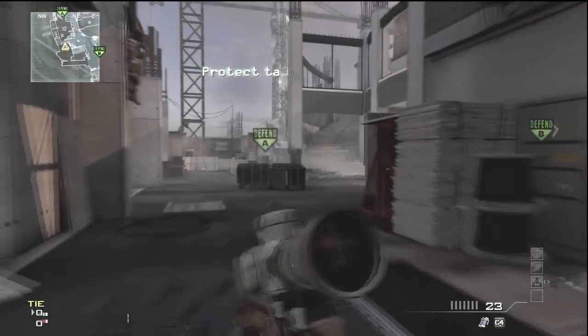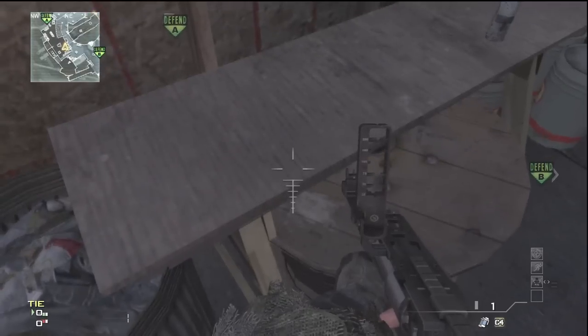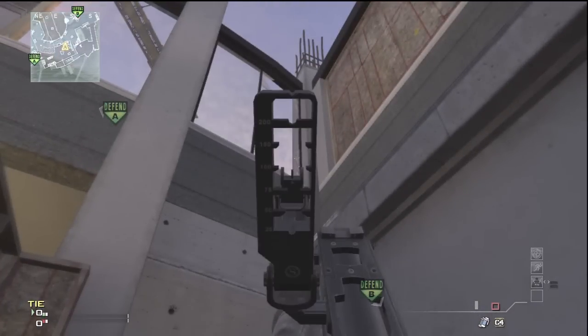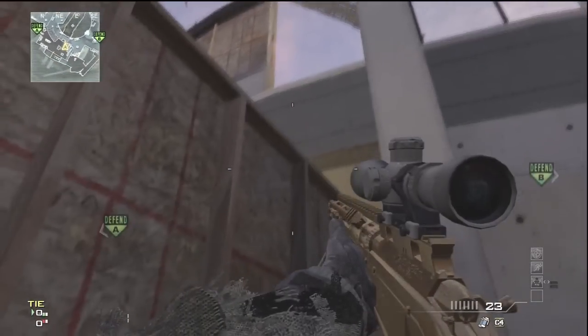Okay, now the defensive side. This first shot you're just going to position yourself in between this barrel and the bench. You'll get stuck up there so you won't be able to move, and then just shoot just a little higher than the bottom.